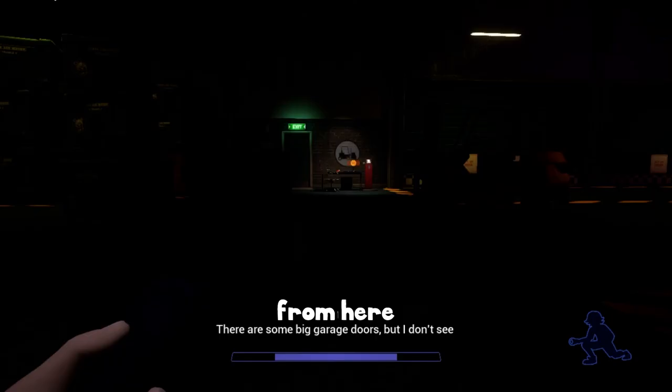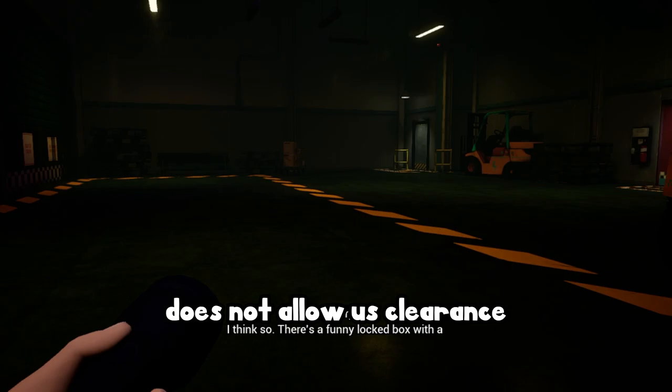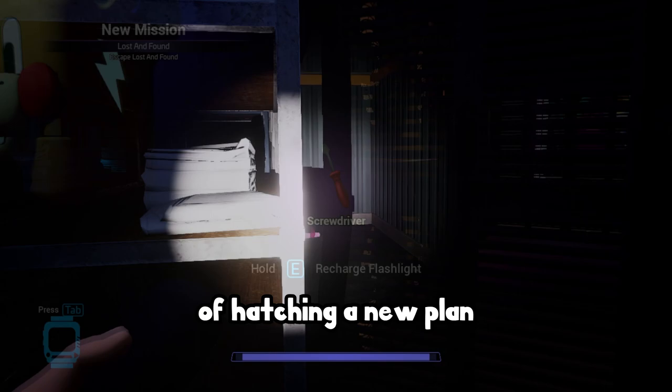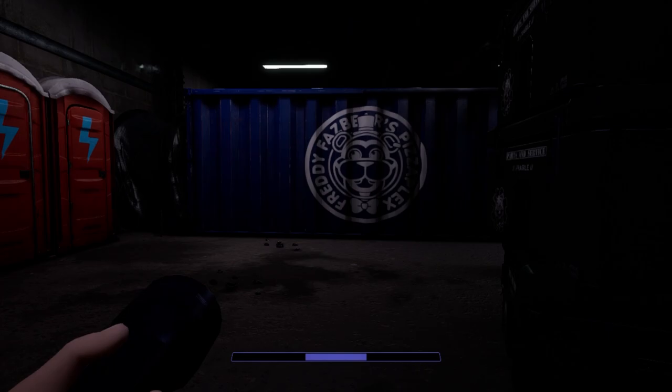Unfortunately our security pass doesn't allow clearance for this exit, so we're told to regroup with Freddy. We sneak our way over to him, only to find he's blackout drunk behind Roxy's raceway. He sends us on another quest to find another goddamn security badge — and this is what Five Nights at Freddy's Security Breach is all about.